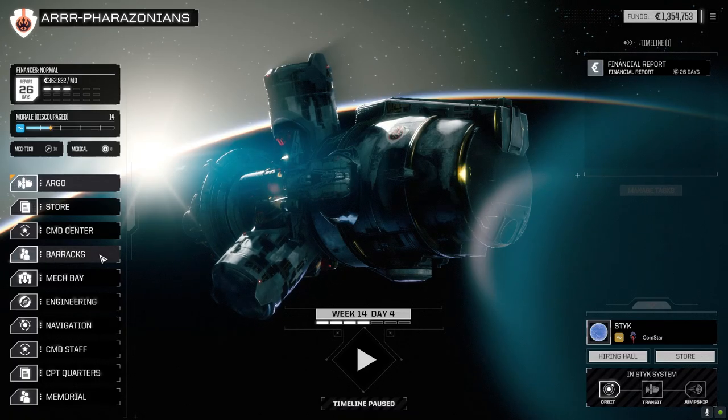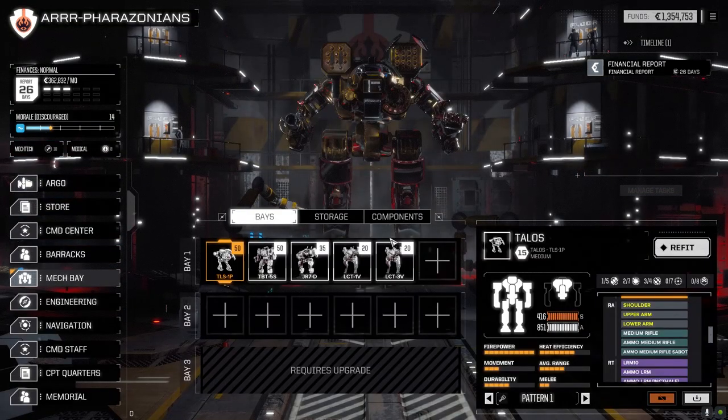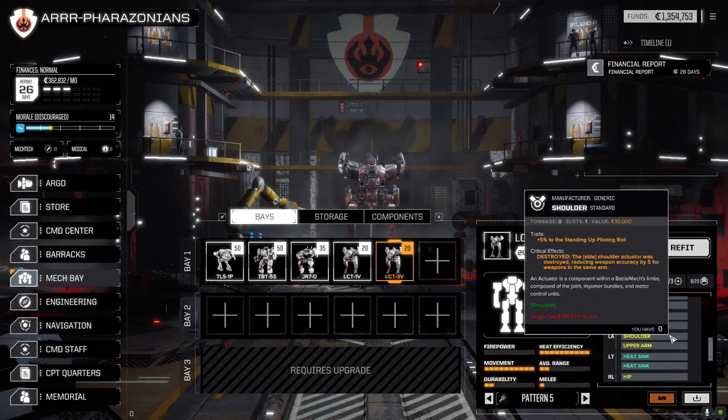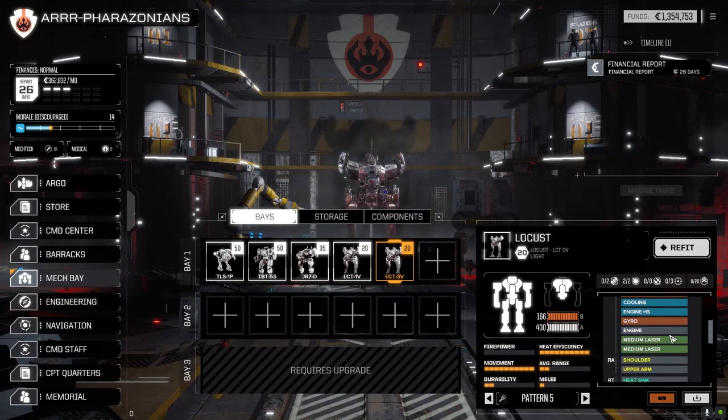We're going to start off at Warlord and see how difficult it is with just the mechs when you start off the game. I started off with full C-bills. Let's have a look at the mech bay. On the way here to where we are, I picked up a couple of things — not a lot, but a couple of things. Both Locusts. They're both stock Locusts. The first Locust has a pair of medium lasers; the second Locust has two machine guns and a medium laser. Those I haven't touched.